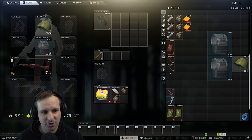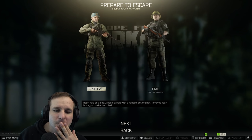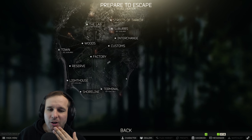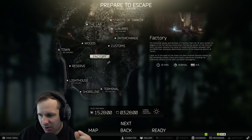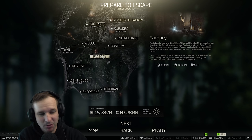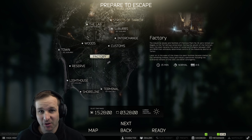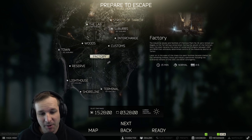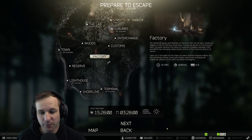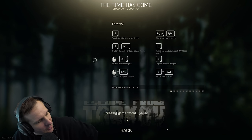Now we're going to go back into interchange and try to make some money. Actually, let's think about that - let's go factory instead. I'm going to risk it for the biscuit. I'm going to take as much time as I can to take it slower and try and grab a heap of loot - hopefully two guns. If we can get three shotguns, then we've also progressed as well. If we can get a 3M armor or something like that it would be really helpful. That's the aim - a bit of a risk, but let's have some fun.